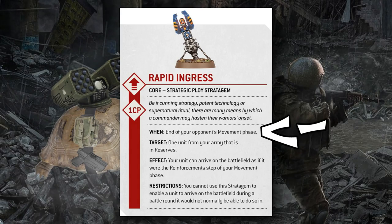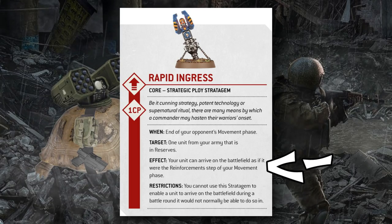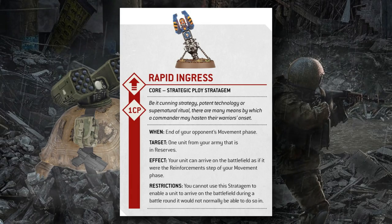So what does Rapid Ingress do? You use it at the end of your opponent's movement phase, targeting a unit from your army that is currently in reserves. When you do, that unit can arrive on the battlefield as if it were your reinforcement step. So for basically one CP, you can have a reinforcement step for one unit at the end of your opponent's movement phase instead of the end of your own. This depends on whether there are additional restrictions on deep strikes and reserve abilities in 10th edition.